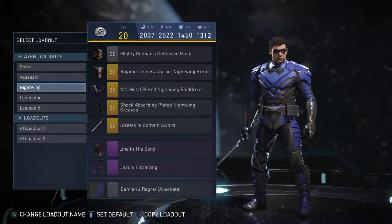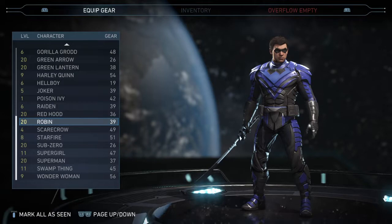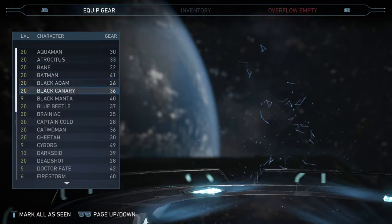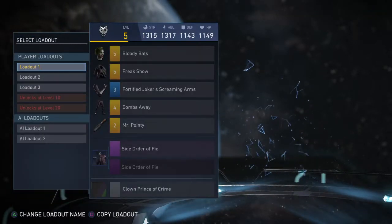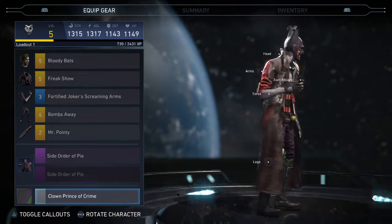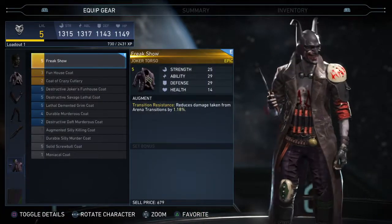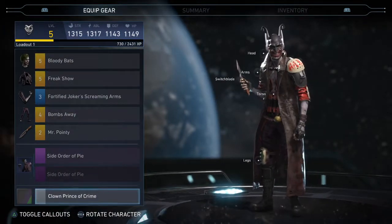So the Nightwing-inspired Robin loadout is number two. Before we get to number one, we have one last honorable mention — and that character is the one and only Joker. Joker's not a hero I play much at all, but he's my favorite Batman villain, probably my favorite DC villain of all time. The loadout is so awesome — I can have a Batman mask on him, the chest with the little dynamite sticks, the little goggles, and the knife just looks so dope.